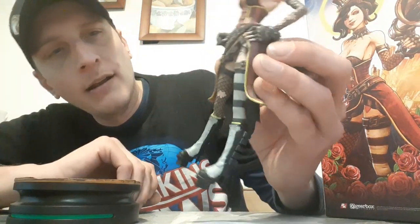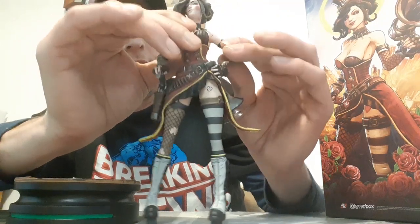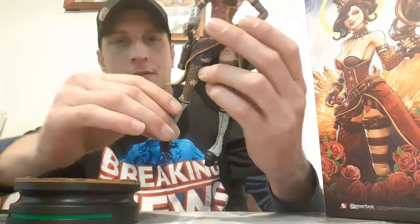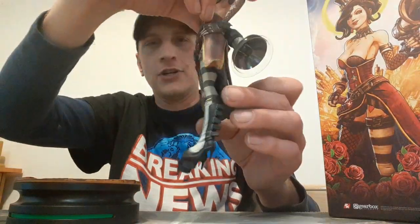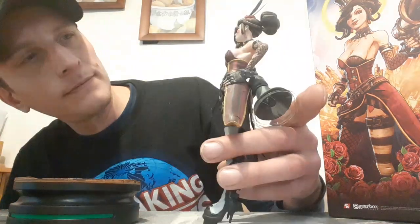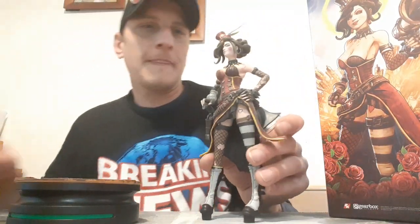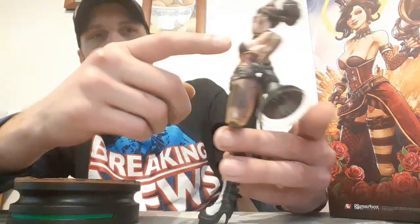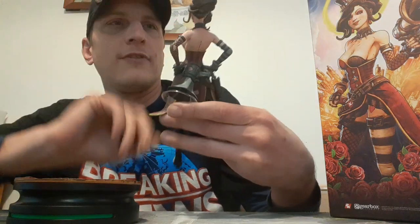She has her little heart there, so she's definitely Borderlands material. She does not move at all — she's stationary. But look at that big gun too; it's kind of big — you couldn't really pose it in her hand or anything like that. I do like her boots; they actually match. But the rest of her stockings — little fishnets — they kind of threw it off a little bit. I do like her little hat with the feather.